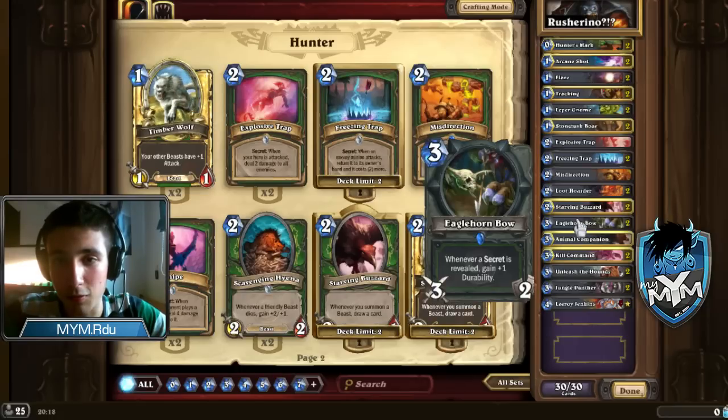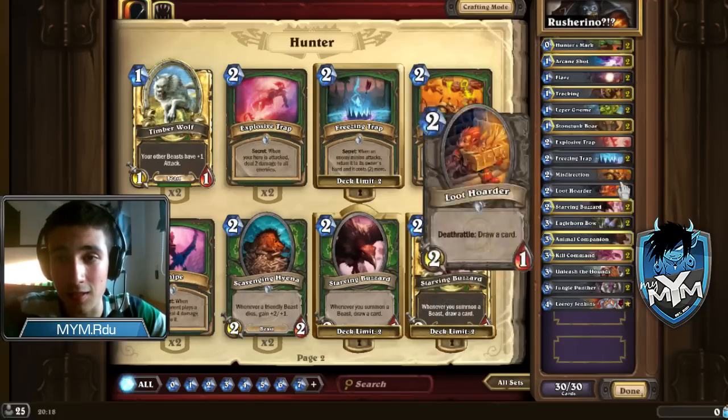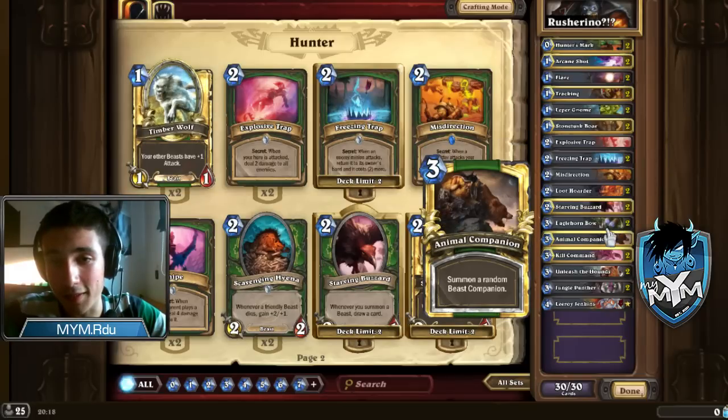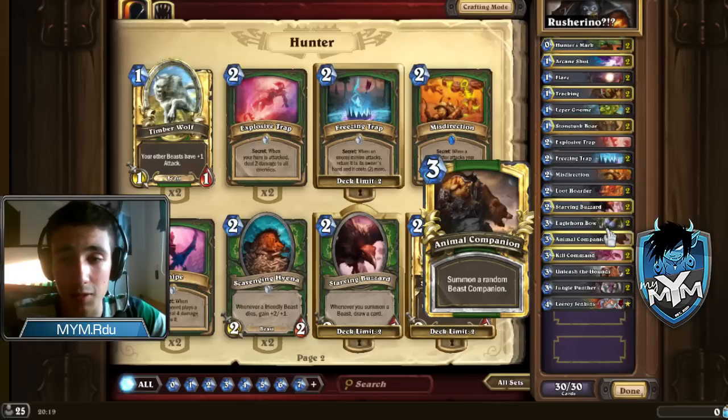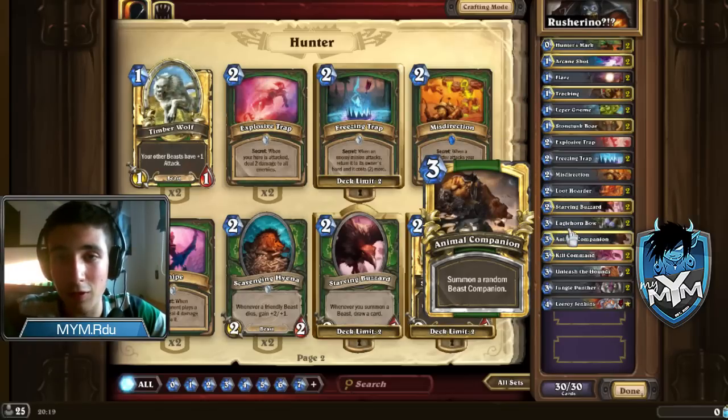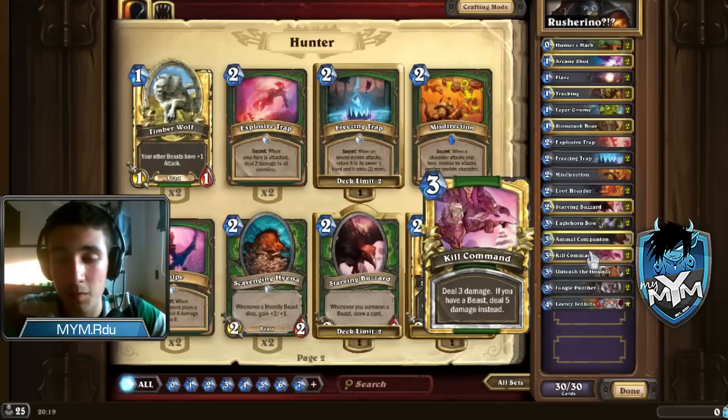Eaglehorn Bow is the best card versus heavy decks like Warrior or Druid. If you get this and some traps, you might win the game even if the matchup is not favorable. Animal Companion used to be one of the best cards in this deck, but I only run one because of the RNG. I don't like getting a Leokk when I don't need it, or a Huffer when I need a Taunt, or a Misha when I need a Charger — it's pretty inconsistent. I like to use Animal Companion just to trigger Kill Command or to set up lethal. Kill Command is so strong — usually 5 damage because you run a lot of beasts in your deck.